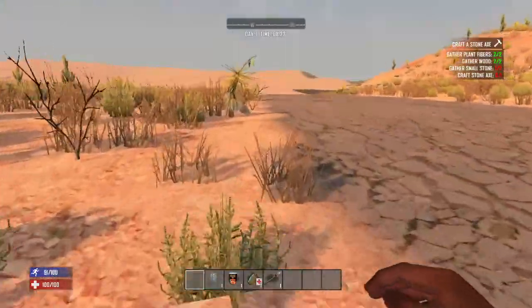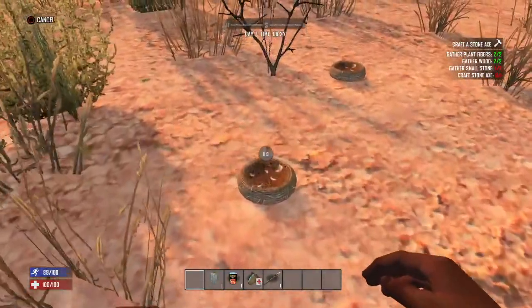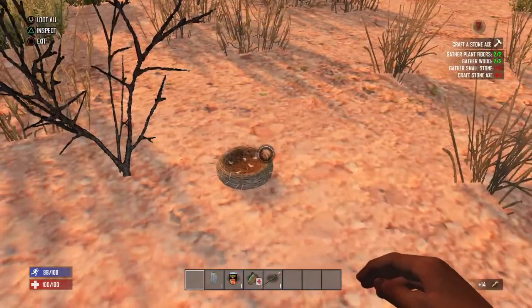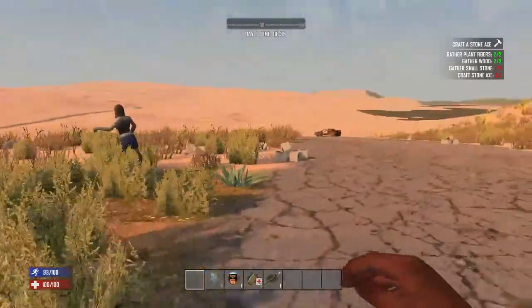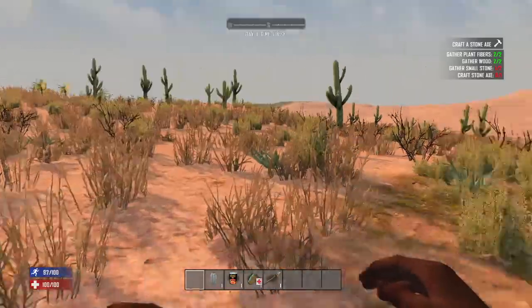First of all, we've got to find shelter, but we don't realistically have to worry too much — it's not like the zombies are going to start running at 10 o'clock. But speaking of zombies, we've got one right here. Okay, we do need one more stone.